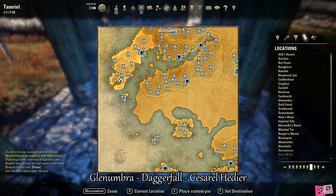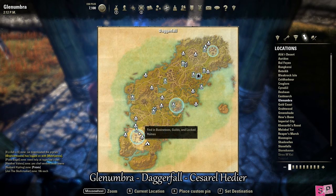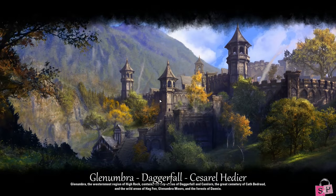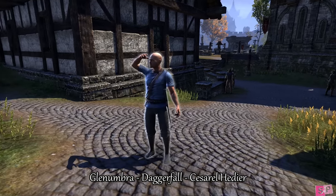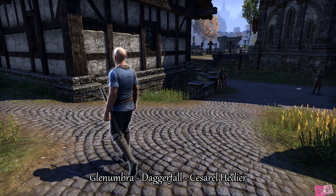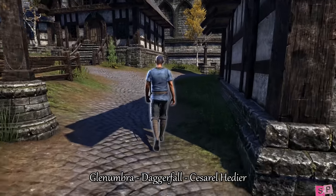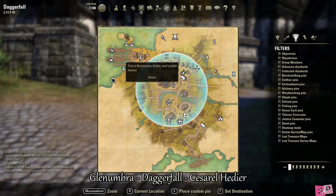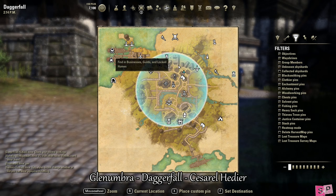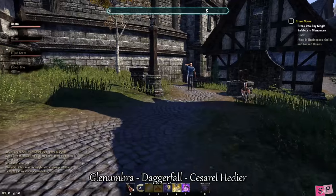Our next stop is Daggerfall in Glenumbra, so go ahead and wayshrine there. Our target's name is Cicerelle Hadir and he is wearing a blue short-sleeve top, is bald, and has a sword on his left side with gray pants. We found him here and he patrols all around the city, so you just have to find him.